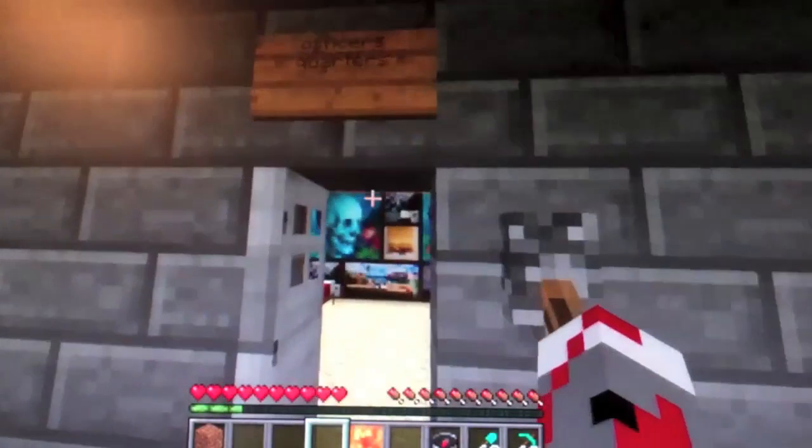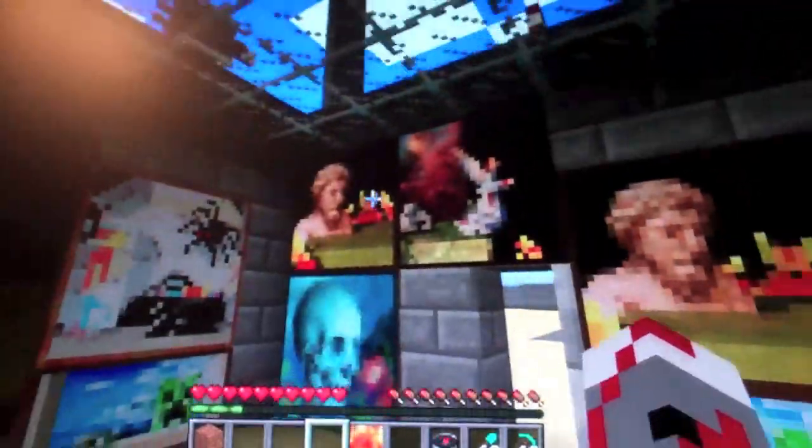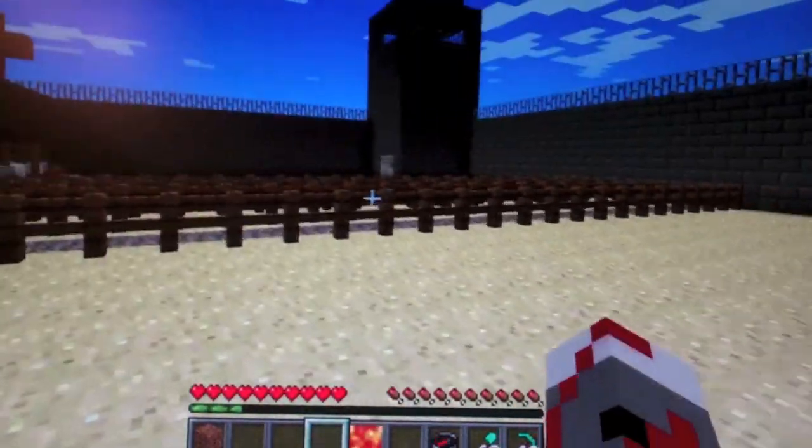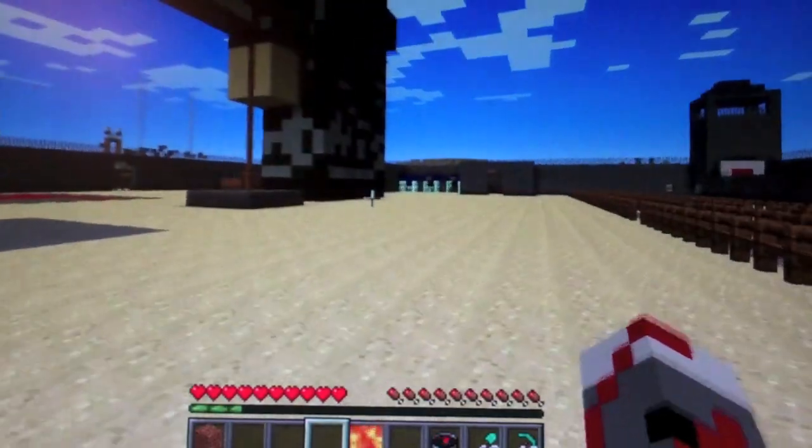The officers quarters — walk inside, there we are. This is our running, well, sprinting track right here.